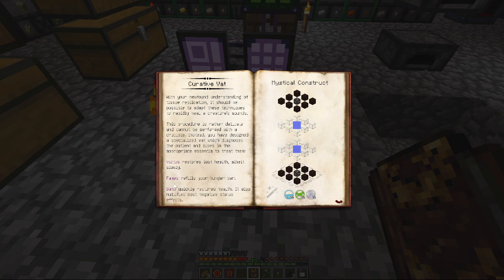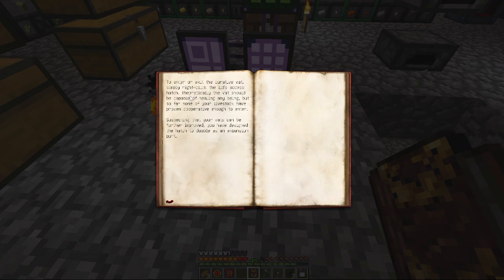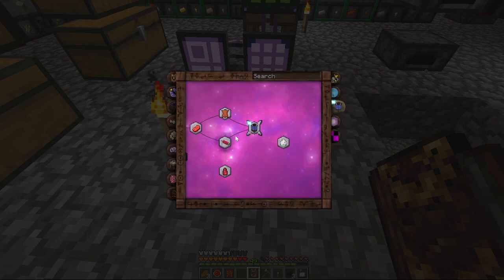Victus through lost health, abates slowly, restores hunger bar, sound control, restores health, battles debuffs. Simply right-click to enter and exit, access the hatch. Okay, that's quite funny — that is quite funny.